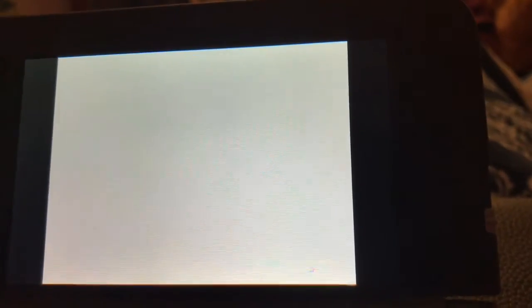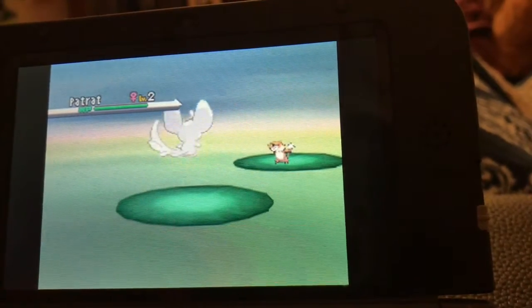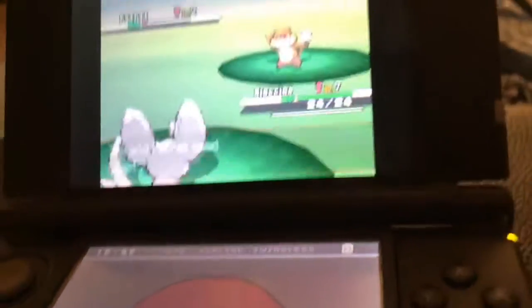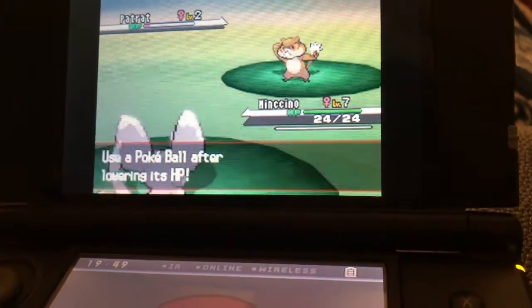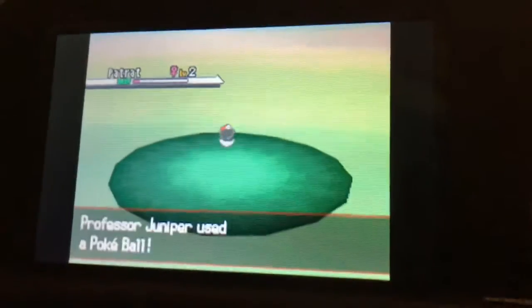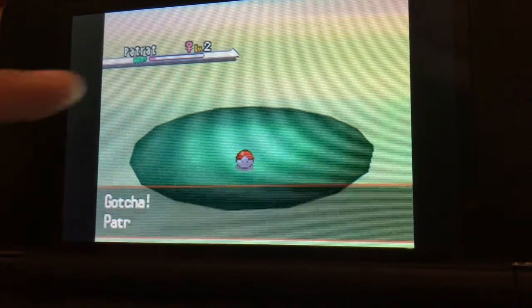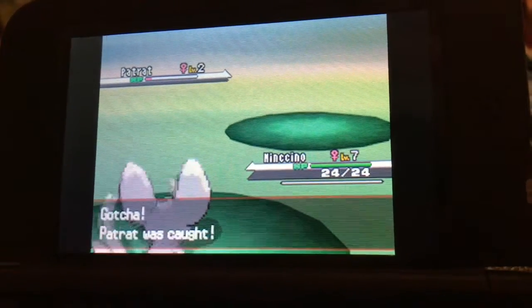To make this clear, I'm going to demonstrate how to catch a Pokemon. First you walk in grass — a wild Patrat appeared! Go Minccino! She chooses Fight, then Pound, and attacks the Patrat. It uses Leer — Minccino's defense fell. Use a Pokeball after lowering the HP. Go to Bag, Pokeballs, choose a Pokeball — she has like 30. Shake one, shake two, shake three — and once those three stars appear, you've successfully caught your Pokemon. Gotcha! Patrat was caught!